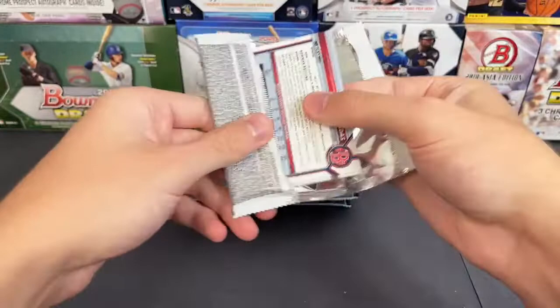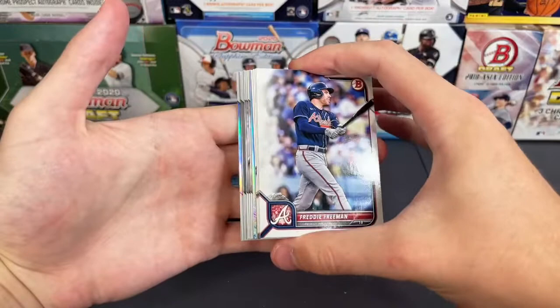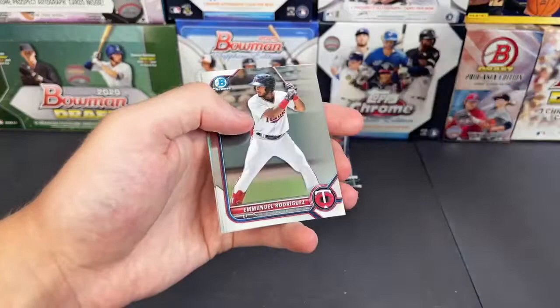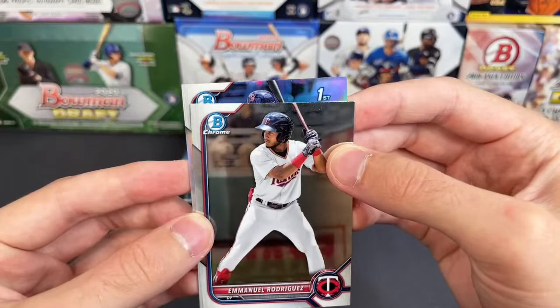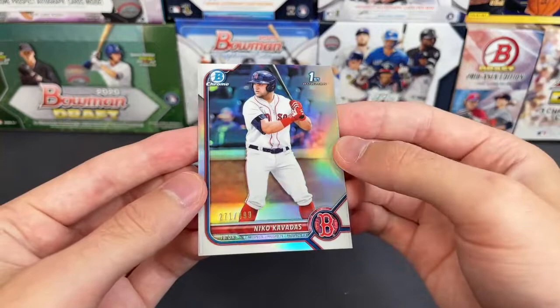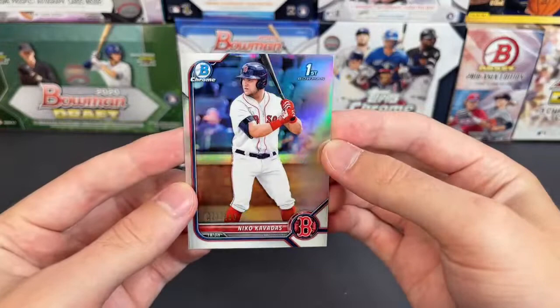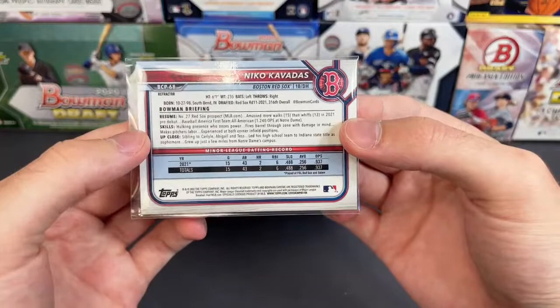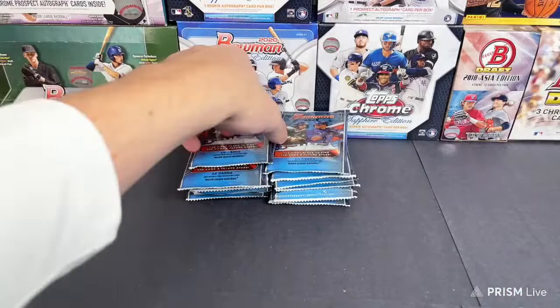Looks like there's a thick card — refractor on the back, should be out of 499, not an auto I don't think. Henry Davis, Bobby Witt Jr., refractor out of 499. First Bowman going out to the Red Sox — first Bowman out of 499 going to be Nico Cavadas, 271 out of 499. Nice first Bowman there for the Red Sox. Not too familiar with this guy — $2.56 last year, 11th round pick. Still a fun little hit right there for the Red Sox.